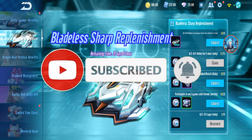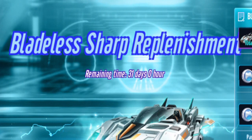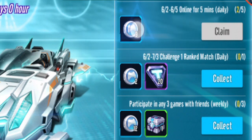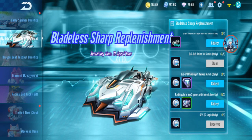Back in Garena Speed Drifters, there's a new vulture car — I used to call it Edgeless Blade, but here they call it Bladeless Sharp. This is a voucher car gift pack with a replenishment event for one month. There are 12 weekly tokens, two every day, nine every day for four days, and a one-time 10-day trial from daily login, so it might be possible to get this for free.